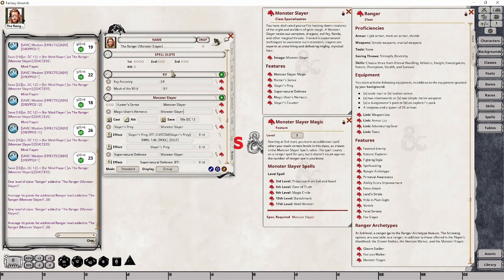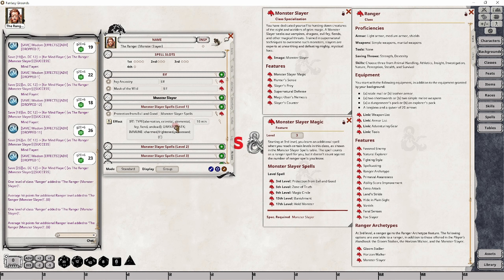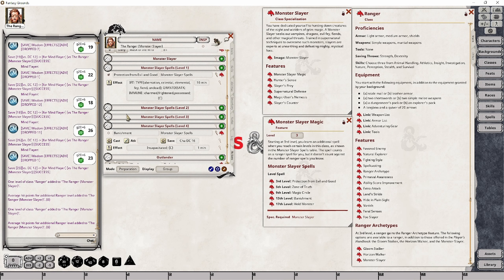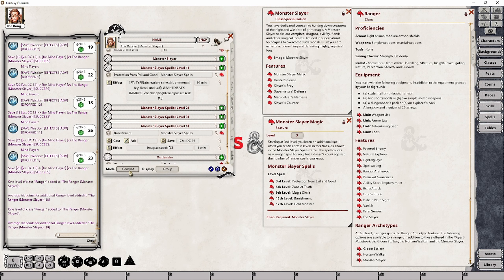At Ranger level 13, your character is now gaining the Banishment spell. I'm going to quickly drag and drop that into place, which will create our level 4 power group. The last thing we have to do is ensure that we enable the preparation tag so that the spell is available regardless of whether we're in combat or actions mode.